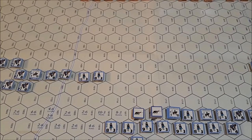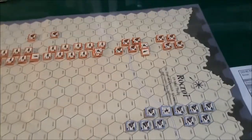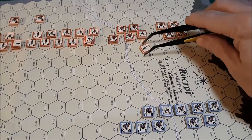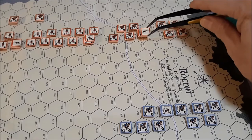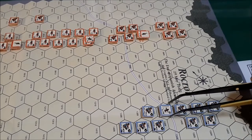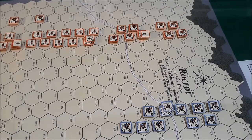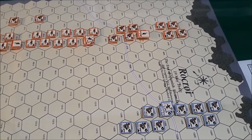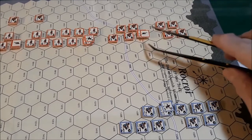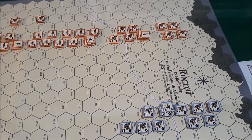This player turn is about over. We have one final artillery battery up here — I took it off the stack so I don't forget about it. We'll attack this leader and the horse under him. Rolling a five — no effect. That was about seven hexes away, so no effect.